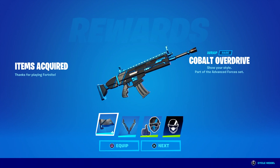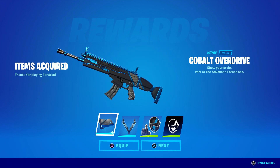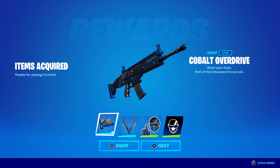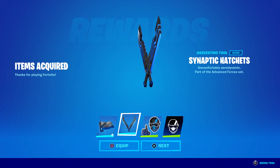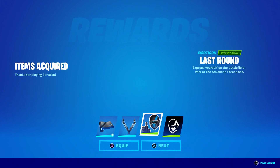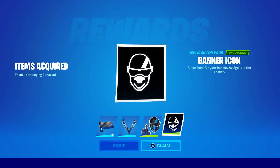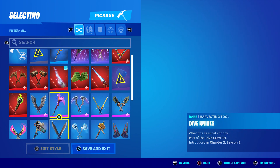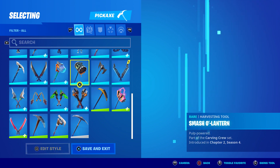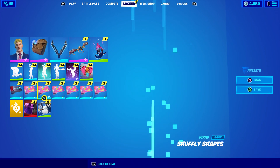And voila, there you go guys — that's how you get it for free. Oh my god, that looks so amazing. You also get the pickaxe, you get the emoji, and you get the banner icon. Once you claim it, it should be here. We have the pickaxe right here — wow, that looks nice — and you have the banner.